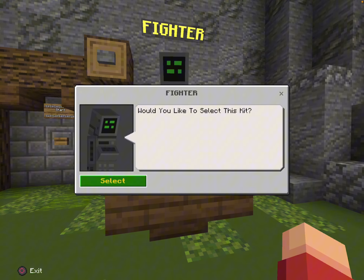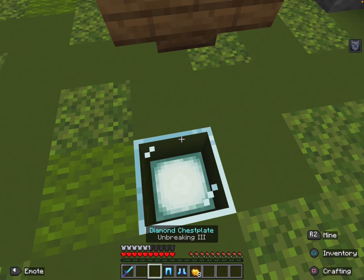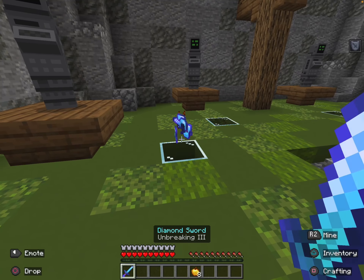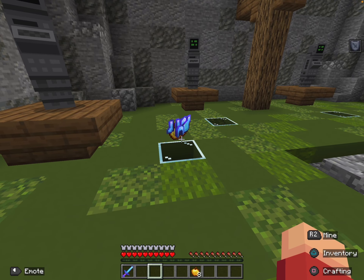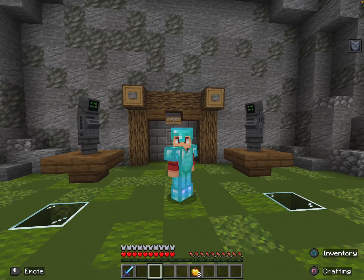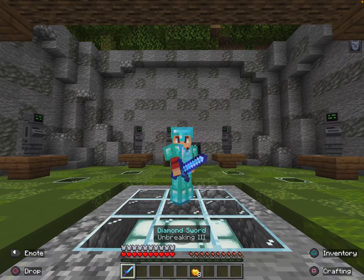Now if you want to select a kit, you have to stand on the glass block, click on the NPC, and then select the kit. You'll get your items right there, because if you don't stand on the glass block, the items will just spawn and then despawn. There's a regular clear wave so that when somebody dies it won't get laggy.